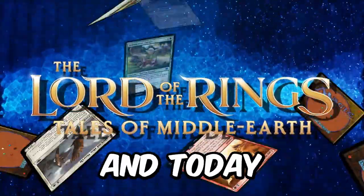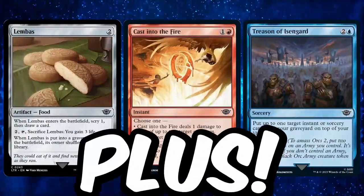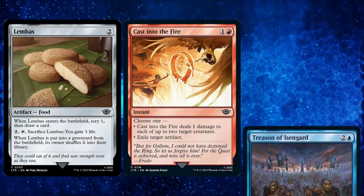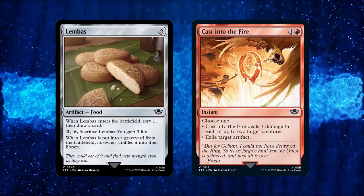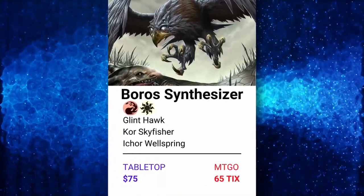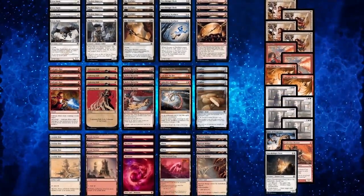Lord of the Rings cards are already here, and today I will show you 3 decks that got upgraded with these powerful tools, plus a bonus brief featuring Improvise Club that you should definitely try. But first, let's talk about Casting to the Fire and Lembas. These 2 cards are a great addition to the format, as both are perfect in decks like Boro Synthesizer, as seen in the Lattice Pauper get-on decklists. So I decided to come up with one and try it out.